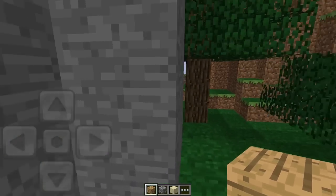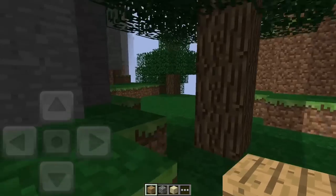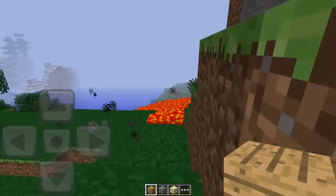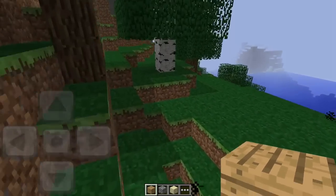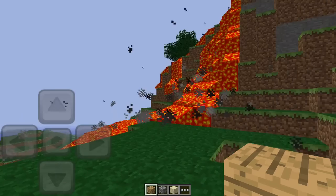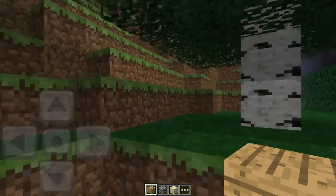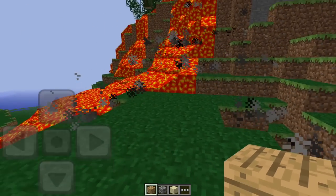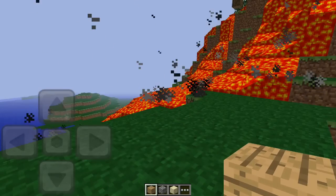There was a file called Minecraft.apk in the Minecraft assets folder, and basically the first version of Minecraft Pocket Edition was for the Xperia Play. The reason it wasn't for all Android devices was because it didn't have touch screen capabilities.